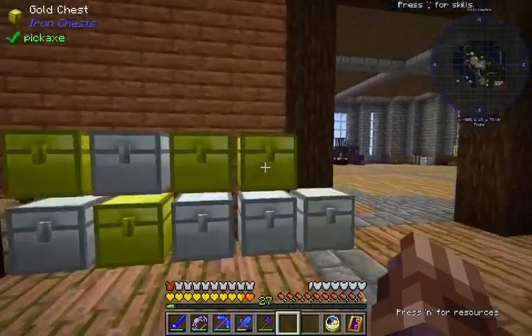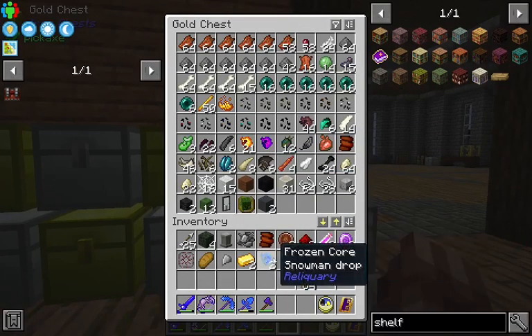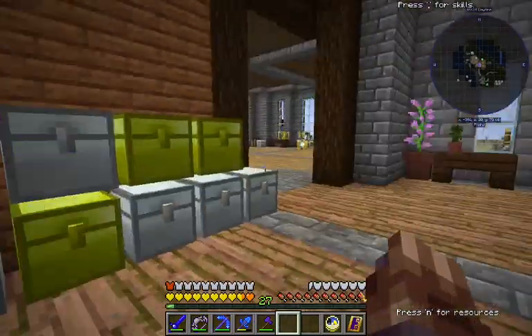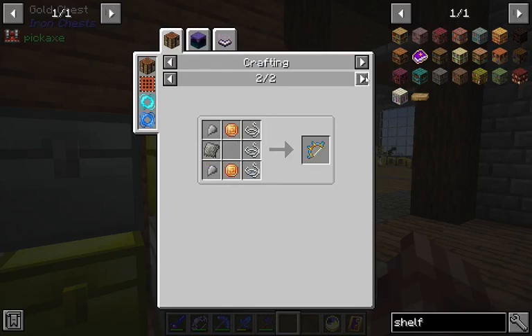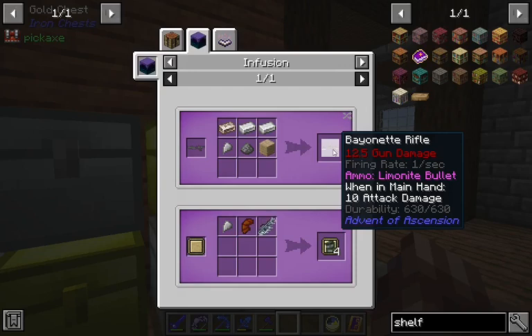We also got some leather, a wildin' horn, a frozen core, a couple of source gems — pretty cool — some more armor plating. Oh, a sharp claw! I was looking for one of those! There was something... this bayonet rifle.